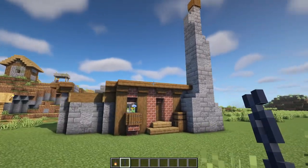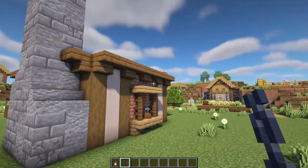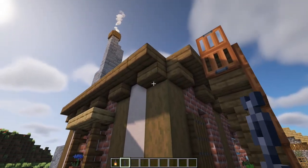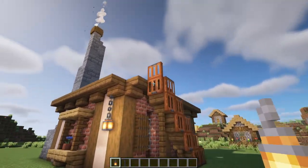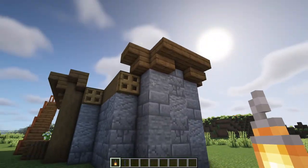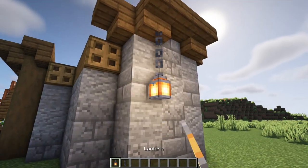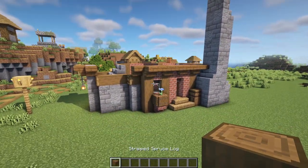One last thing before we start on the top level — add a couple of spots to hang some lanterns. The first goes right here: a chain underneath that stair with a lantern below, just next to our staircase. Then swing around to the side of the build with the stone, and underneath this stair add another chain and another lantern.